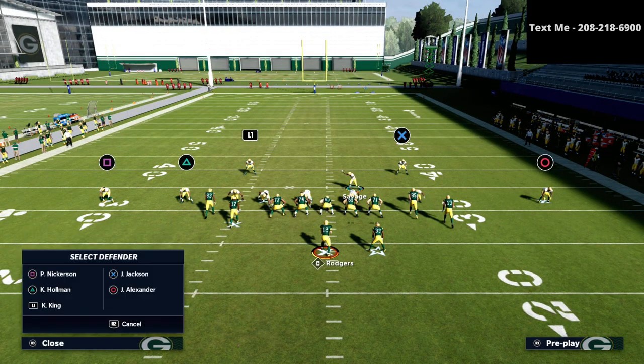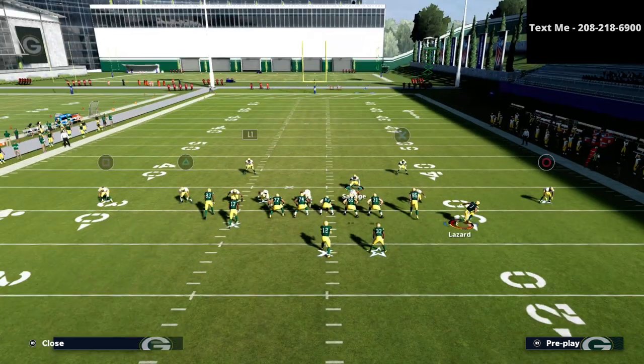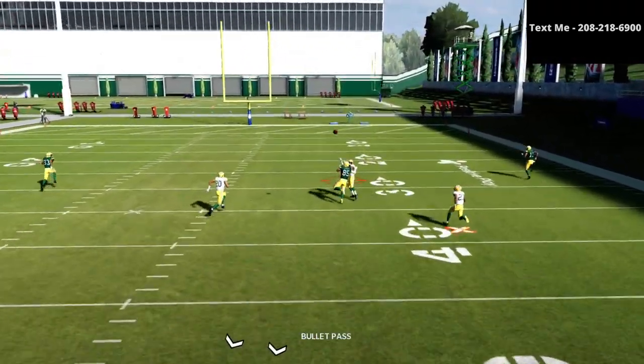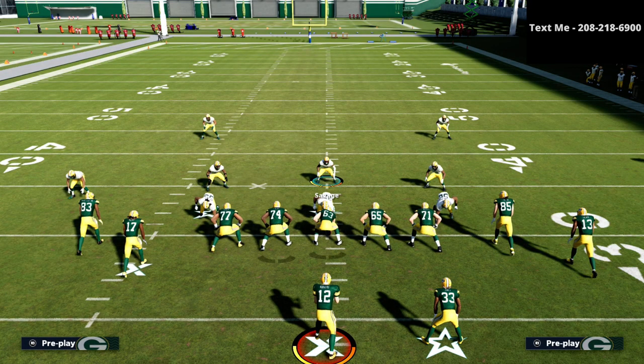That's part one: understanding the coverage logic. Another route I want to show — going into detail about where your user is going — if they run that motion again, as soon as he moves I'm hot routing before they can even get him set. If they motion-snap him while he's in motion, he won't beat the coverage. Watch the tight end: if I try to throw that seam, it's not there because of the coverage we're running. We've basically taken away the verticals — start with four verticals, then work to crossers and corner routes.